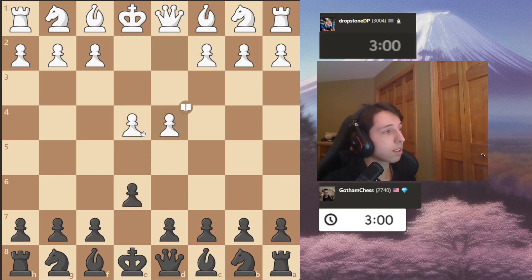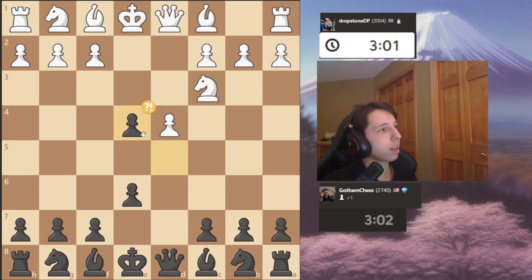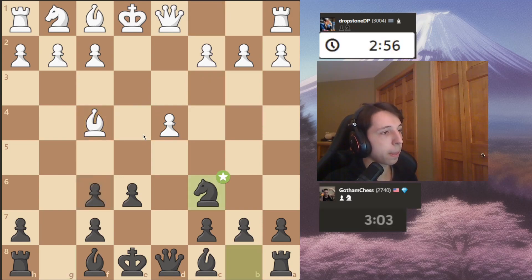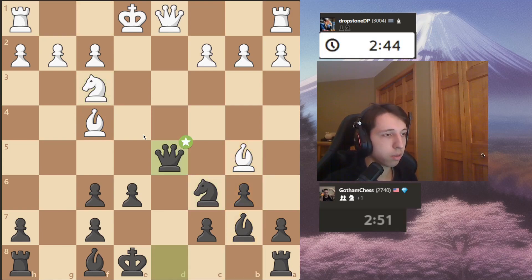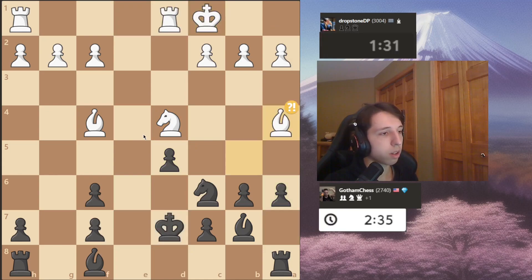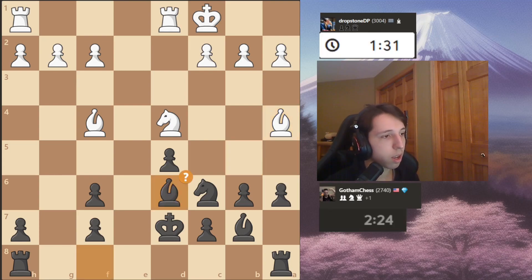This is a game against Dropstone DP, also known as David Parabian, who is a 3,000-rated Grandmaster on Chess.com in Blitz. Levy's just playing his opening prep still. This is probably still prep at this point, and I'm assuming about here is where he leaves prep. You can see Levy's still at 2 minutes and 35 seconds, which is why I still think he's in prep. But about here, he uses a bit more time and immediately makes a mistake. But honestly, it's not so clear why it's a mistake.